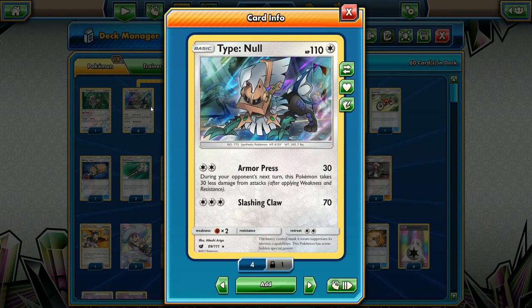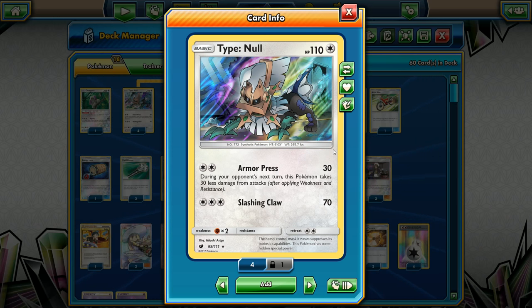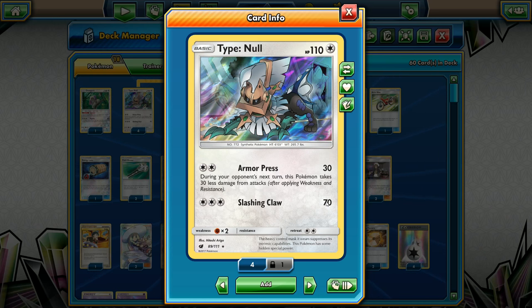Hopping into the profile: Type: Null is the basic for Silvally. It's actually a really strong basic — 110 HP, pretty bulky, with a solid attack. Armor Press does 30 damage, which isn't great, but during your next turn this Pokemon takes 30 less damage from your opponent. So if you go up against Baby Buzz or a fighting deck, you'll typically survive their first hit and can evolve for a return knockout. Slash and Claw can kill most basics in the game too.